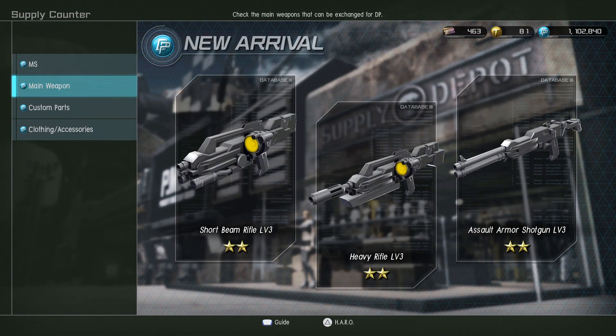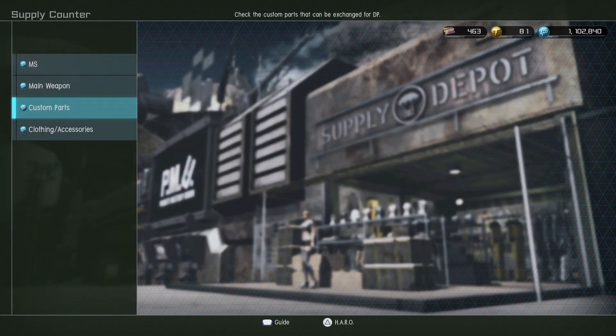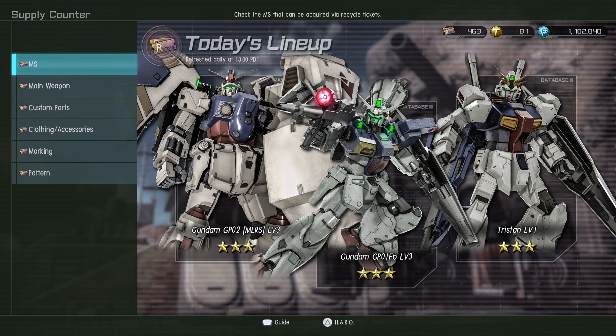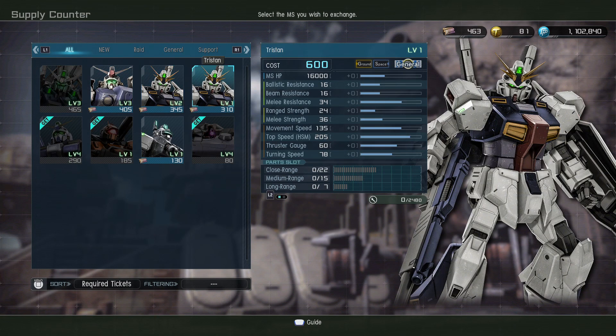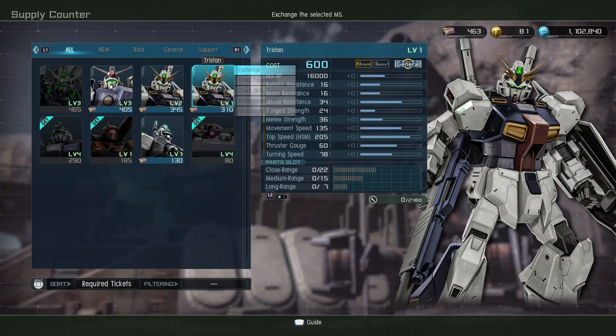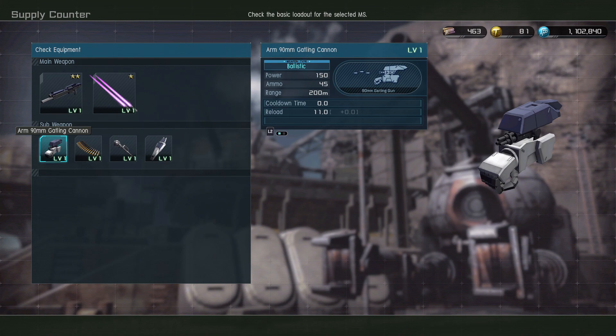Let's see the new weapons we need. I really don't care too much for that right now. Custom parts - that's a bust. Recycle shop - MLRS level three Tristan, holy, okay, what is it? Oh man, both levels - that's really tempting, that is super tempting.